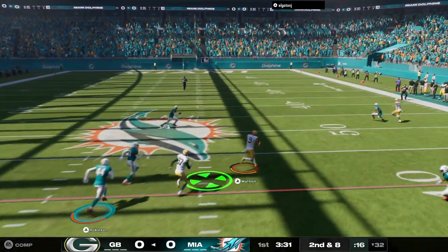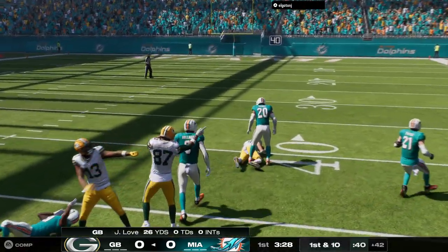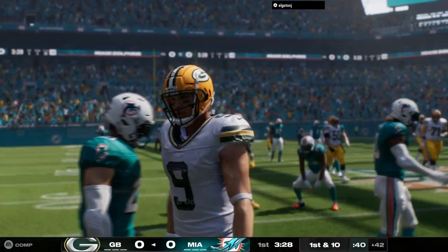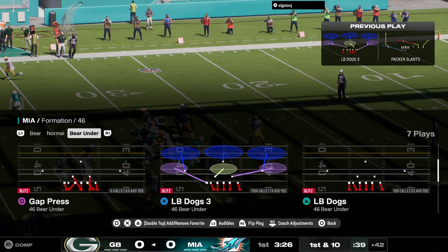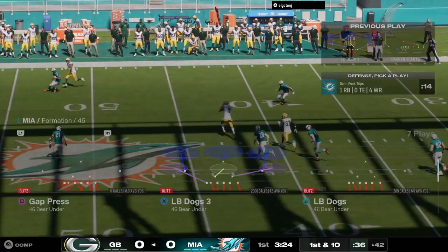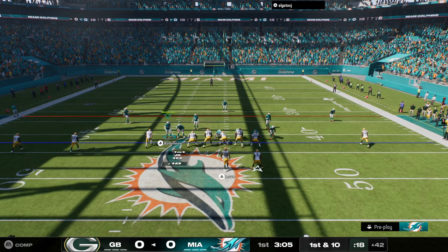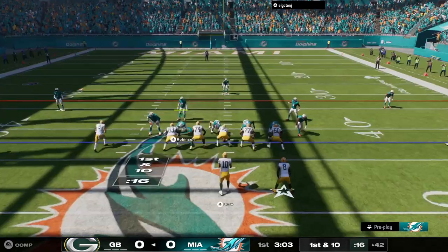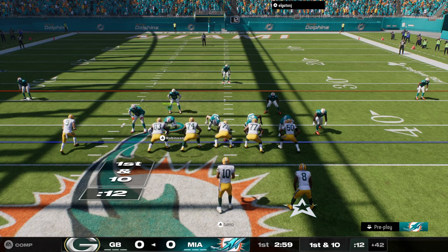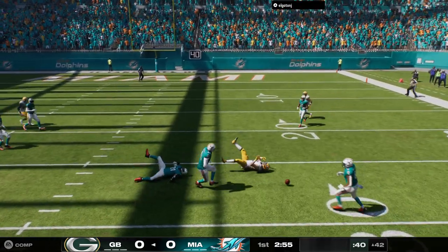From the gun, it's Love. He completes this one — that's Christian Watson — and they will bring him down on the other side of midfield. These are the kind of plays that when you draw them up on the chalkboard they all look great, but if you can't protect long enough you're never going to get the receiver. He started on the left side of the formation in the slot and had to run all the way across the field. That takes a lot of time. Let's give a lot of credit to the big guys up front.